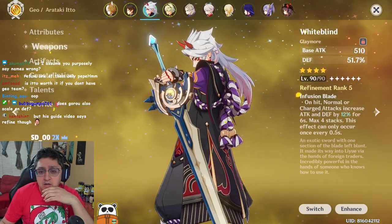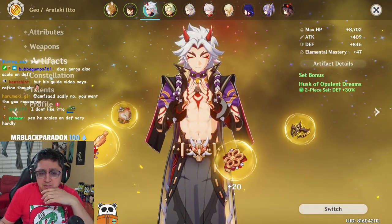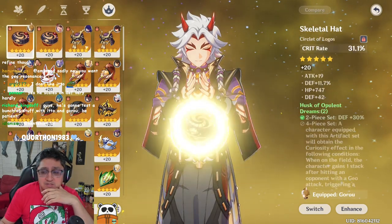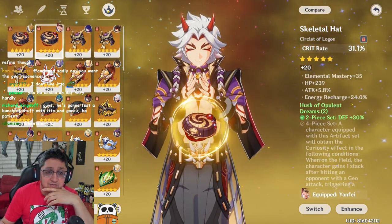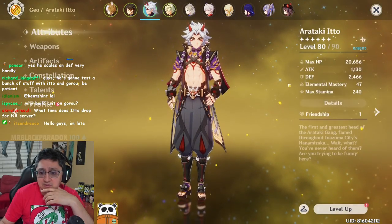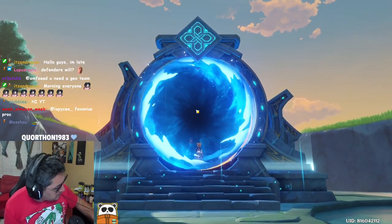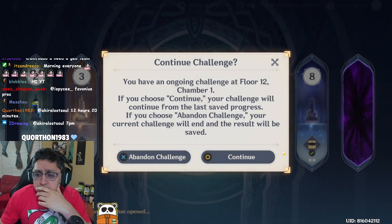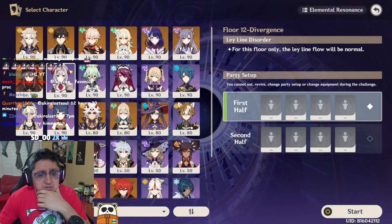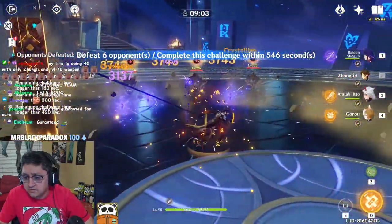For artifacts on Itto — we got shafted on the banner so we don't have the signature weapon. We're trying with the R5 Whiteblind. Unfortunately I have two other defense pieces but they don't have crit rolls, one has crit chance as a main stat but I don't have a crit damage headpiece, and I never got a geo goblet. So because I don't have good artifacts for Itto we're going with a two-set defense bonus and testing at 130 ER. I want to see what the ER rotations are like with Itto in Abyss, and also test Itto with Raiden Shogun.